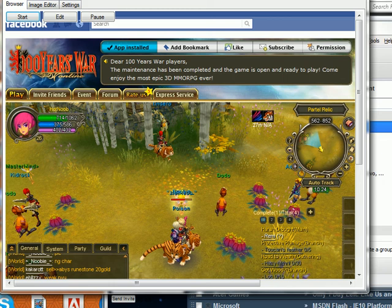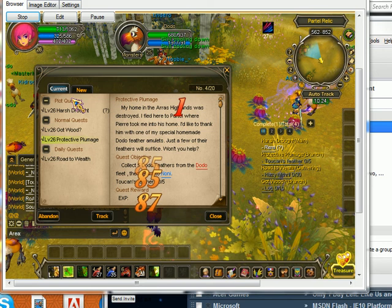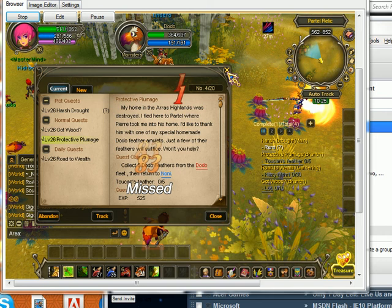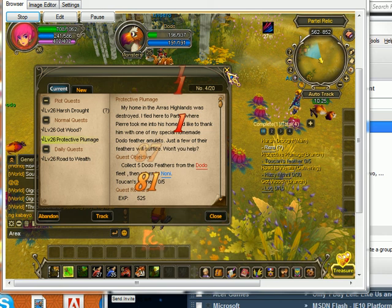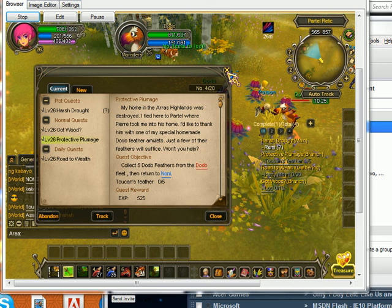Collect five dodo feathers from the dodo — or whatever. The translation is pretty poor sometimes, but the English is better than usual for IGG. Normally IGG is a lot worse with translations, so plus for them. You pretty much just want to collect five feathers, or kill five dodo birds and pick them up.